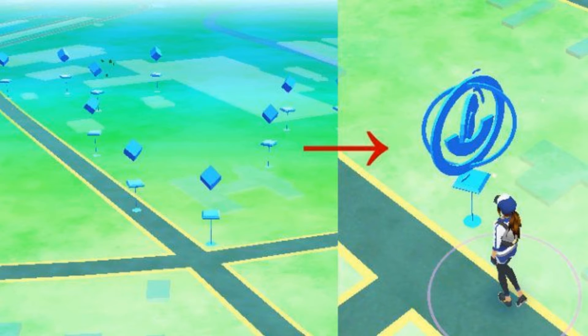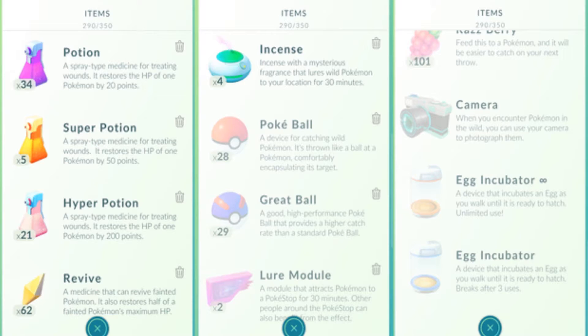To access what's in the PokeStop, swipe the circle — it will spin and release whatever goodies it has, and it'll also tell you something interesting about the local area. Once you've taken the items, the PokeStop turns purple and won't turn blue again until it resets, which usually takes about five to ten minutes.